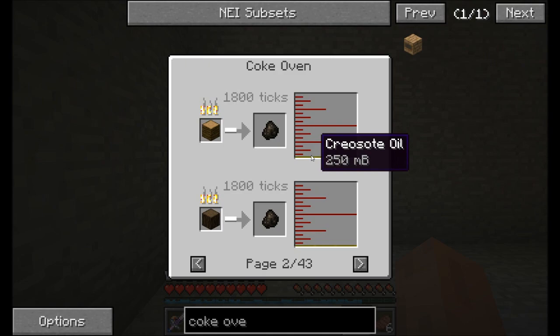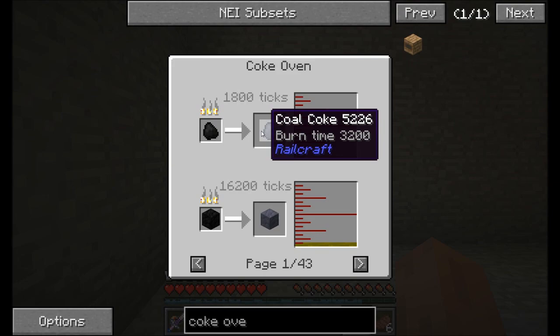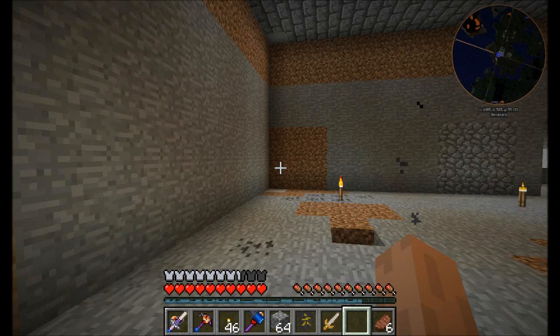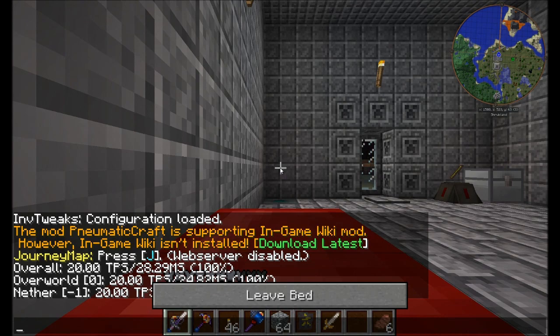You can also get a little bit of creosote oil out of wood by turning it into charcoal. But if you're really after creosote oil, coal is the way to go. You can use the coal coke for burning stuff and it's got twice the burn time of coal, so you basically double your coal burning time. We're going to leave the coke oven burning because we're going to need to access the creosote oil it's producing to help with the build we want to make.